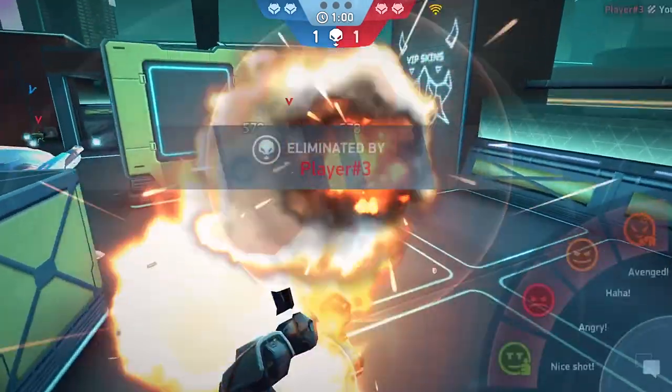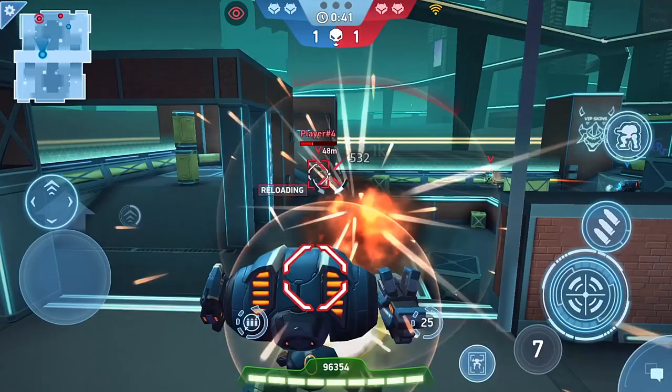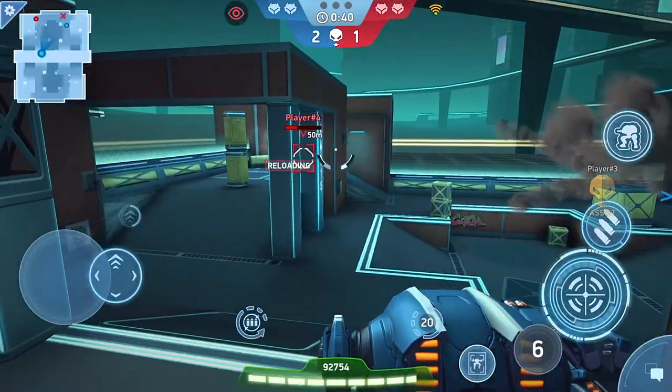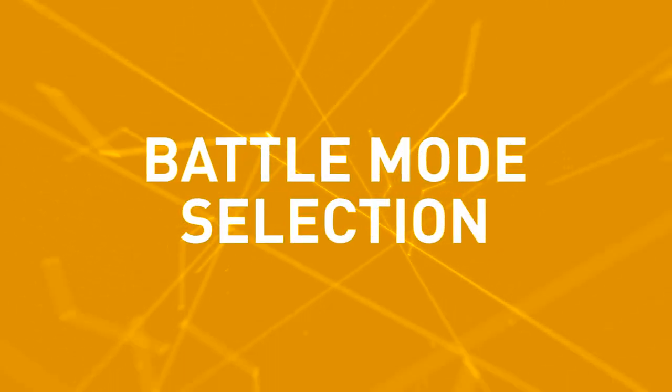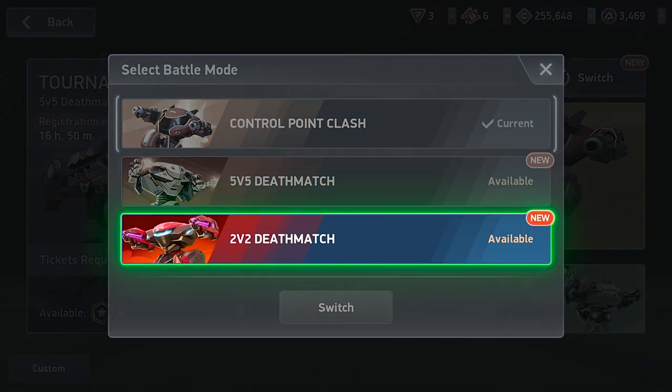Well, it's not quite the same — it's a two-on-two fight instead of a whole team. It's in the name. Excited? Oh, you bet I am. How do I get to it? Just go to the Battle Select screen. You can hit the Switch button to swap between five-versus-five and two-versus-two Deathmatch.